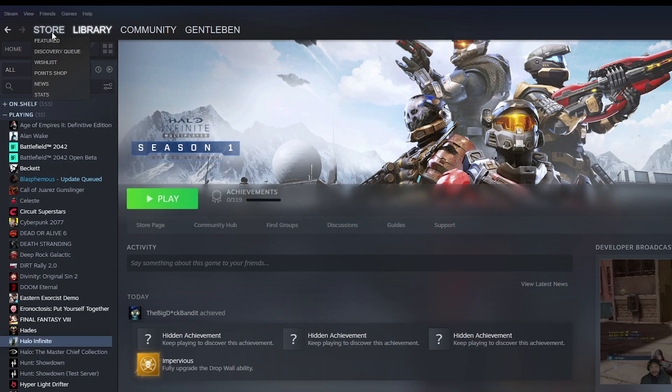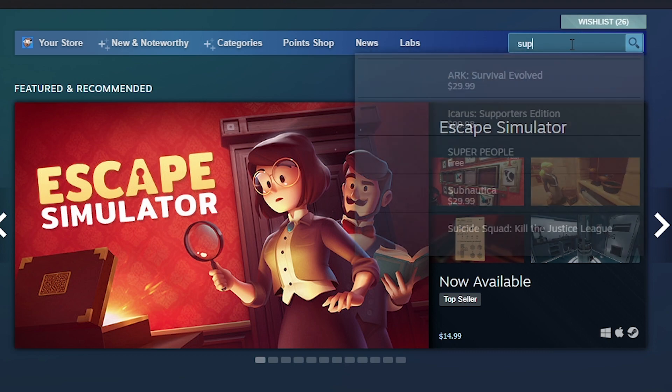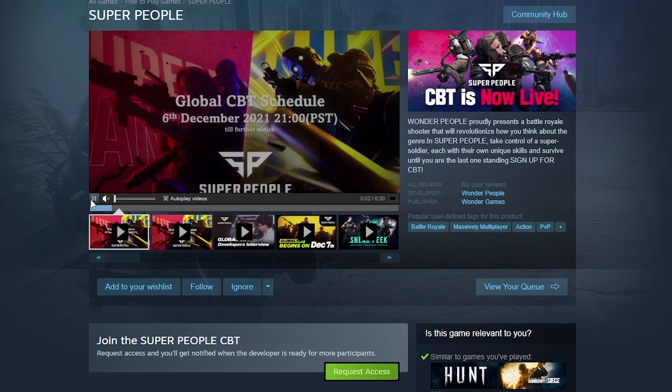Hey gamers, first step is to open up Steam and search the Steam store for Super People. It is a free to play game. So once you click on Super People, you will see the Super People store page.